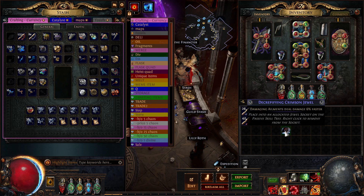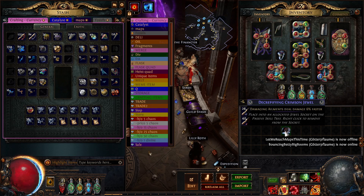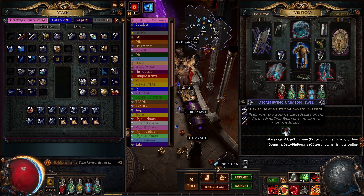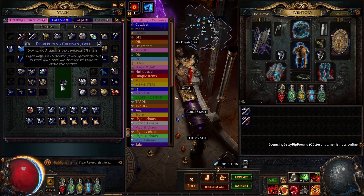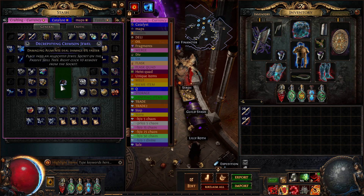I've picked up another jewel. This one has damaging ailments steal damage 6% faster — it was about 20 chaos. I don't like these ones as much because this is a prefix, and I find it's a lot easier to hit prefixes than it is to hit suffixes. So it's a bit of a pain to get the mods you want. We're going to be looking for those suffixes I mentioned earlier, and I'm going to settle on bleed damage as well if we roll that.